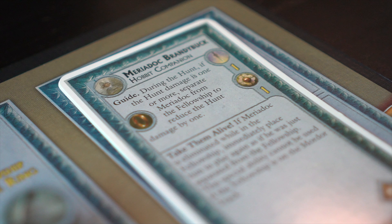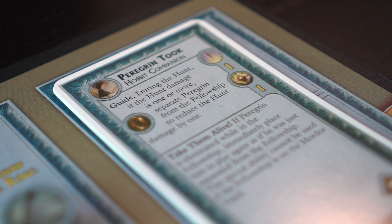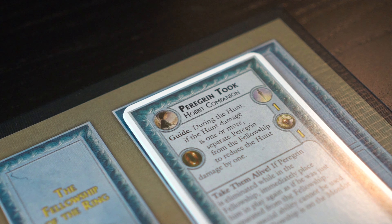If at any time during hunt resolution a new guide is appointed — like in Merry and Pippin's ability — the ability of the new guide may be used immediately.